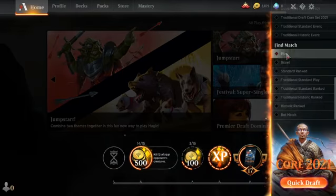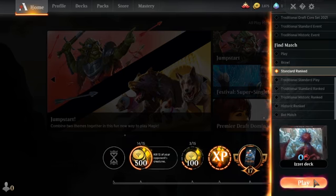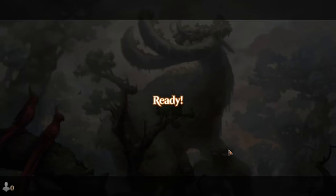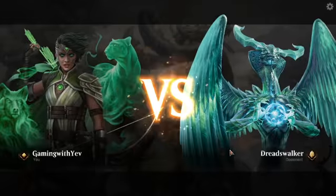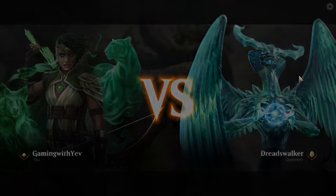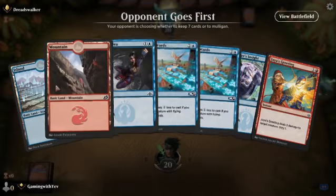So we're just going to be playing some standard ranked. Hopefully we don't get a feedback loop — that would suck. Ignore what I just said. So who's our opponent today? We're going to do one or two standard matches. It's Dreadswalker — this is a pay-to-win avatar, just so you know.